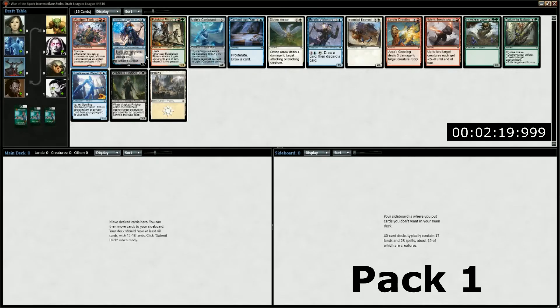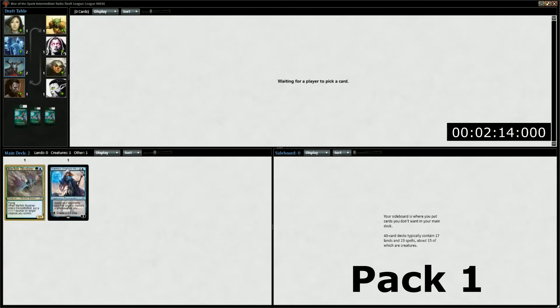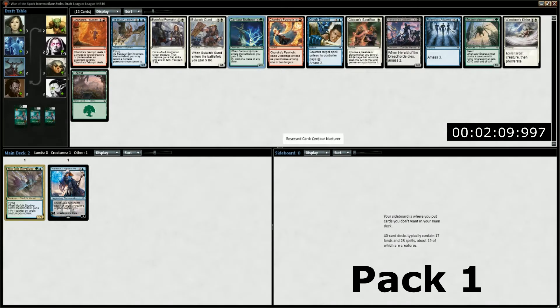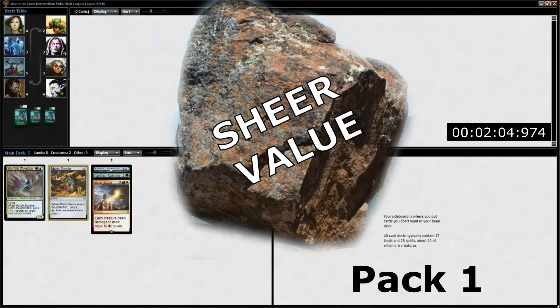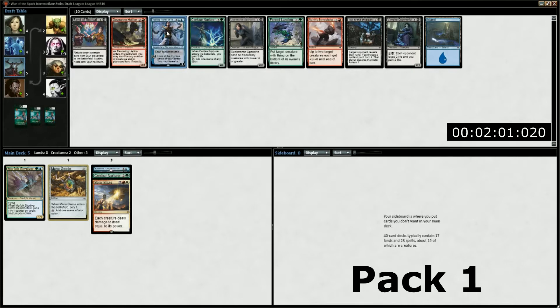War of the Spark Draft Limited is a ton of fun. In the few drafts I've done, I find the most successful decks are heavy midrange and control. It's an extremely grindy and value-oriented format where the heavier deck almost always wins. If your deck is fast and you can get on the board extremely quickly, you might be able to aggro out a win. But if not, you're going to get absolutely crushed under the extreme value generated by planeswalkers and amassed creatures. The heavier your deck is, the more likely you are to win.